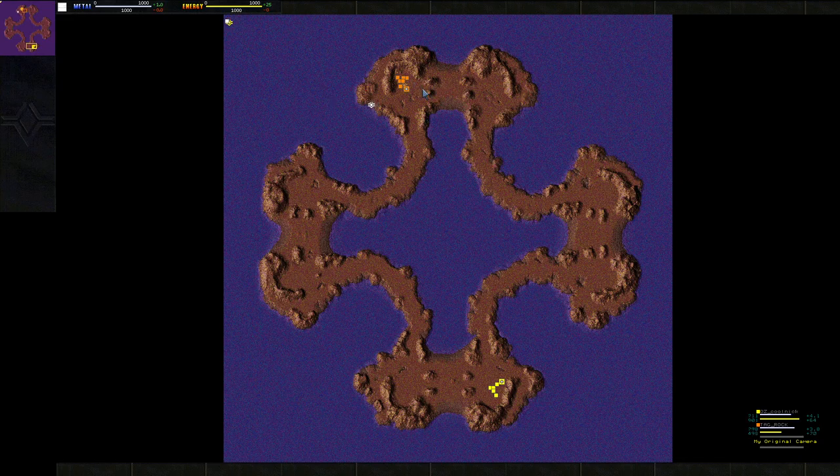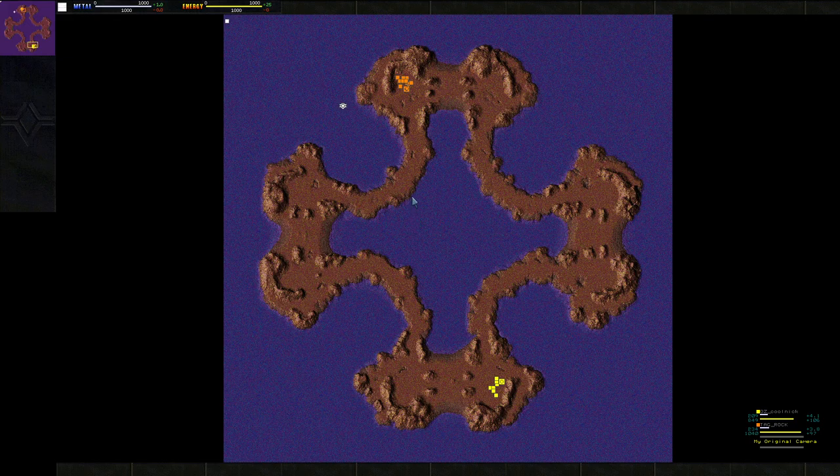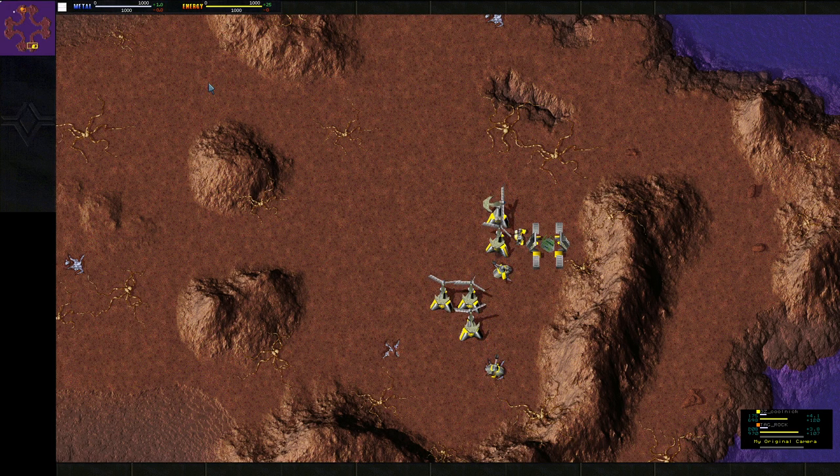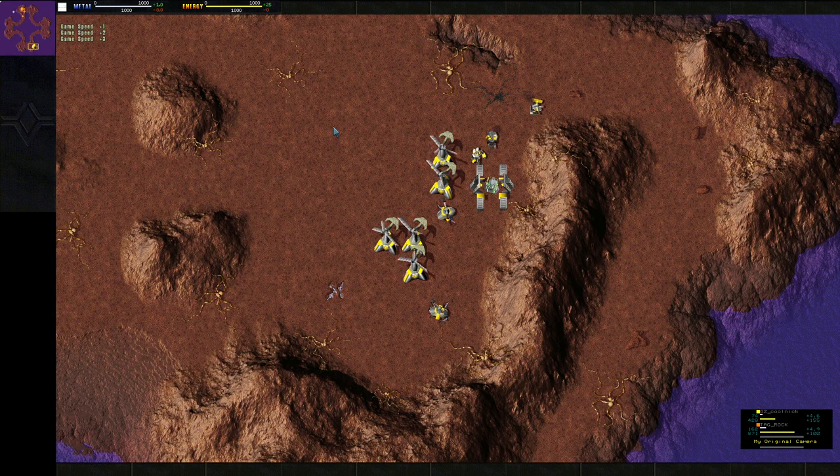This is a Supreme Commander remake, and the map is also made by Tag Rock. I believe this map can actually play out pretty cool in 4v4, but it's also a pretty cool design because it can do 2v2v2v2. At least in Supreme Commander, when I used to play it way back, this is probably one of my favorite maps. Rock's going to open up with vehicle. This is a pretty long game — I did skim through this one, but it's going to be a banger.